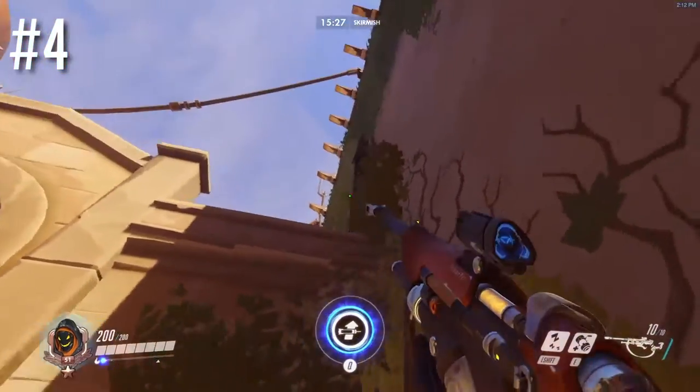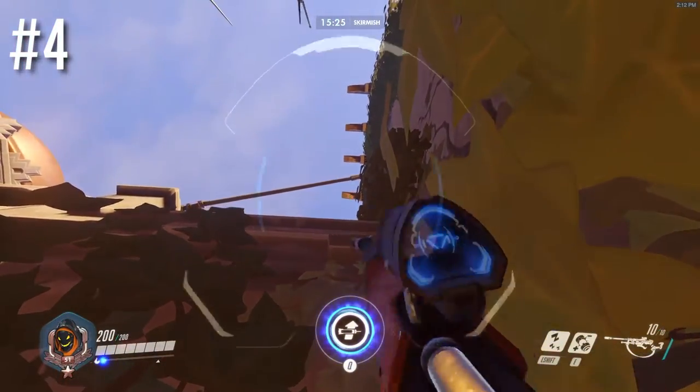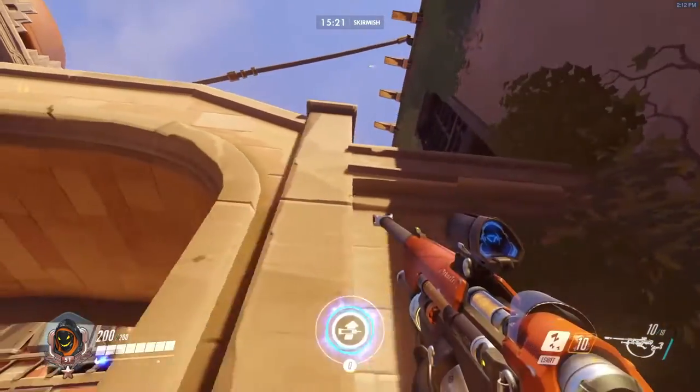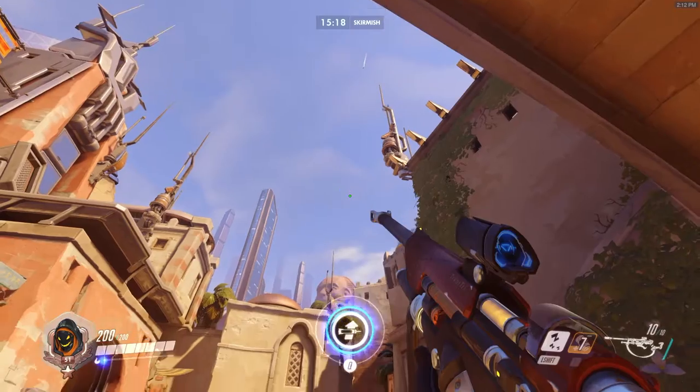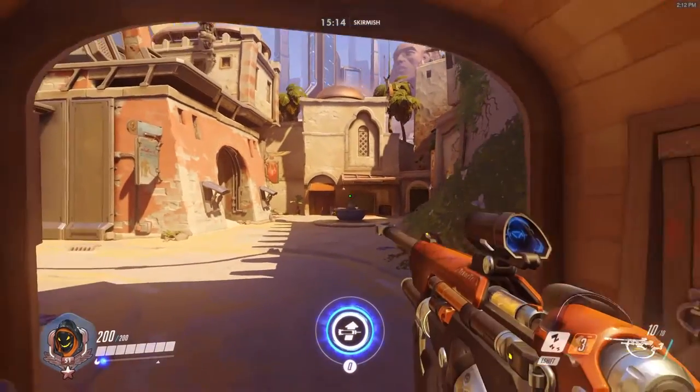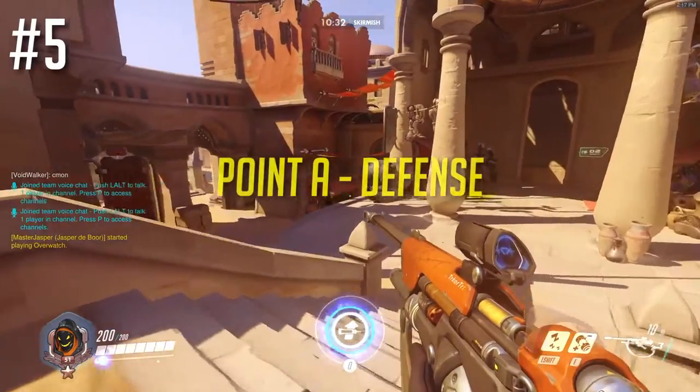Here's another one. If you're flanking right, this one's pretty easy. You just put your crosshair on the bottom of that golden bar, and when you throw it, it'll land right on approximately the middle of the point, and you can adjust your aim left or right.